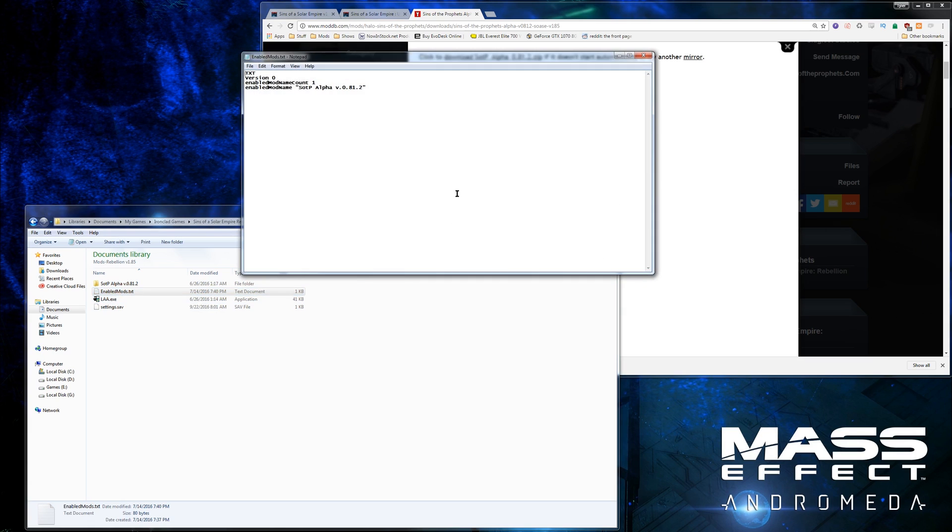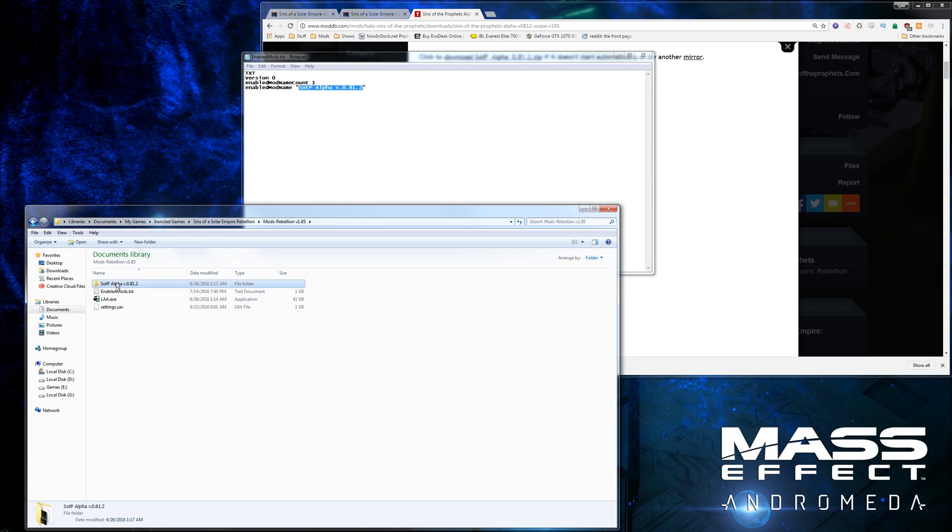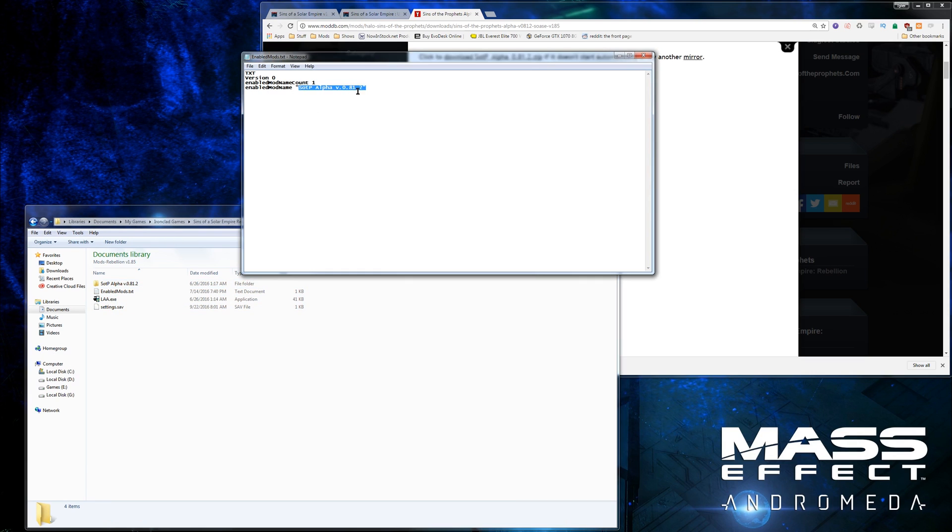Then you just want to click enabled mods and make sure it looks like this. You need your mod count as one, or if you're installing multiple mods at a time, set the mod count to however many you're installing — like the Battlestar Galactica mod needs two or three. Every time you want to change your mod, just change the mod name. I come over here, get the mod folder name, hit copy, come into the enabled mods text, delete the old name, paste, and save.